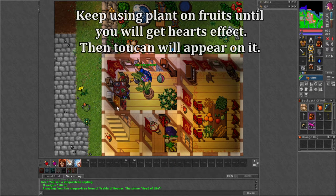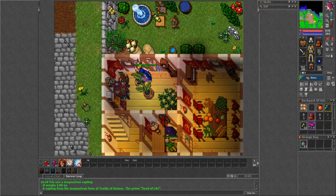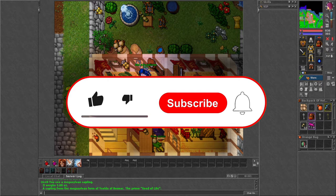And that's it — that is how you can get the mega sylvan plant in Tibia. But before you go, I would like to tell you about my new giveaway of 500k GP on Antica for reaching 150 subscribers.